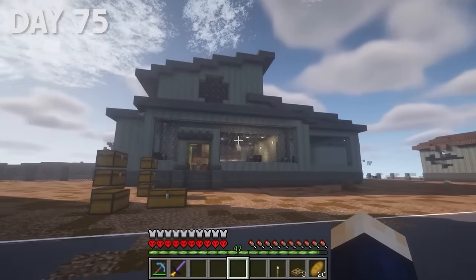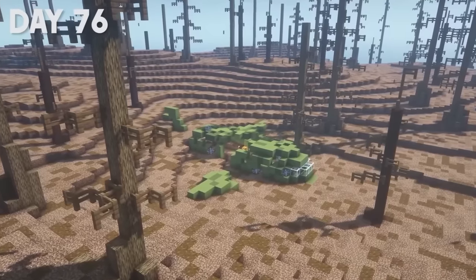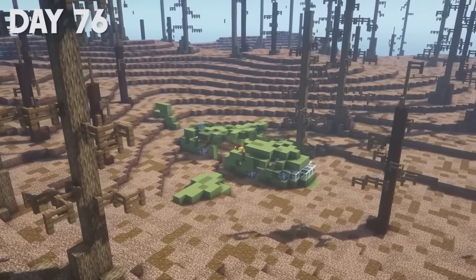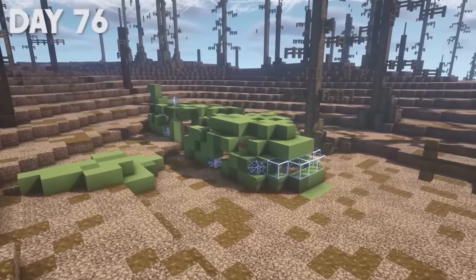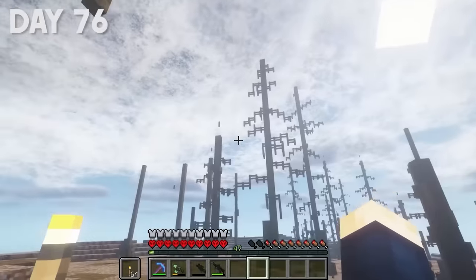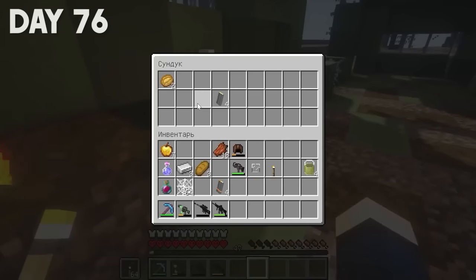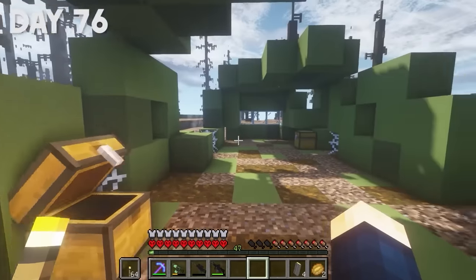On day 76, I went to explore the wasteland and around mid-afternoon I came across a crashed plane. I was already curious to know what was in there. A hurricane is starting, by the way — I don't really like that. Some kind of plane. Baked potato and assault rifle magazine.